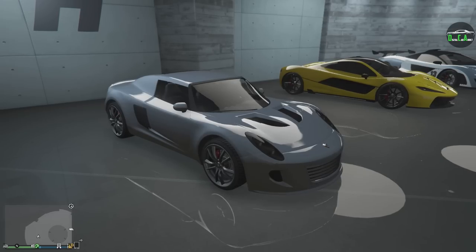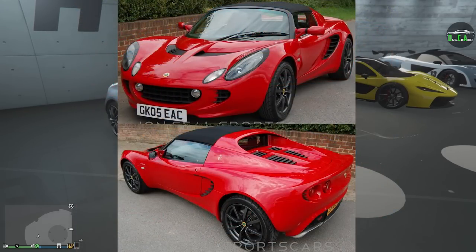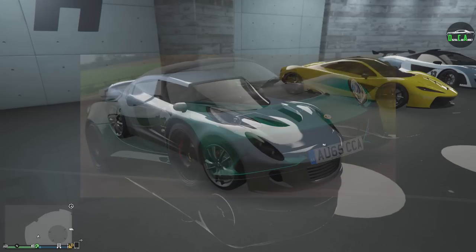In terms of what the Voltic is based on, it's primarily based on the original Tesla Roadster from 2008, mixed with the Lotus Elise. It also has some elements from the Lotus Exige as well. For those of you who didn't know, the original Tesla Roadster was made using a modified Lotus Elise chassis, so that's why they look proportionally very similar. Overall, it's a very cool car in GTA — I just personally wish they would have put it in the sports car class so that it has some type of use.